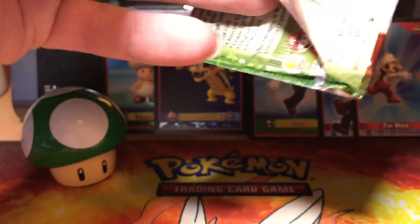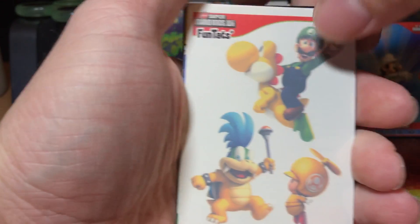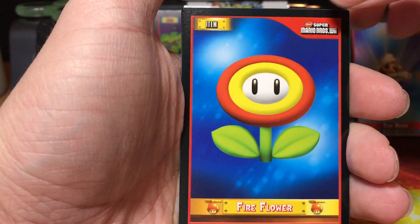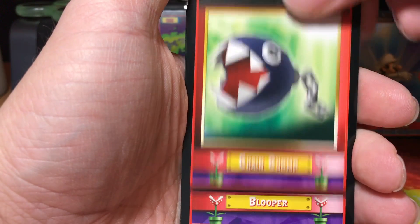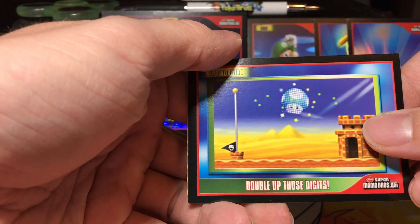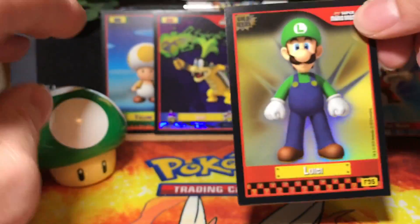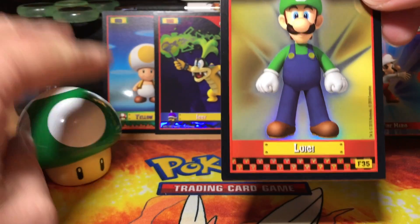Last pack with Bowser Jr. on it — hopefully we can pull that gold toad or any gold card. We got our fun tats and into the real cards: fire flower, chain chomp, blooper, Yoshi, and a Double Up Those Digits. And yo — we got a gold Luigi! Check it out — one up baby!